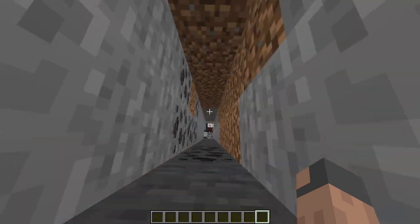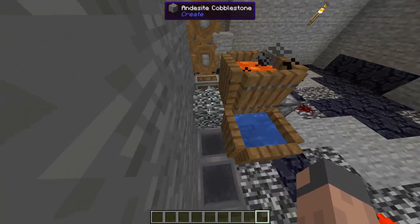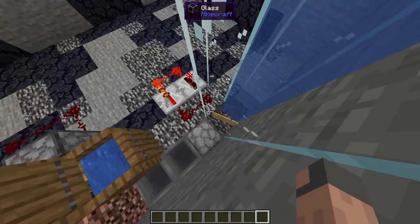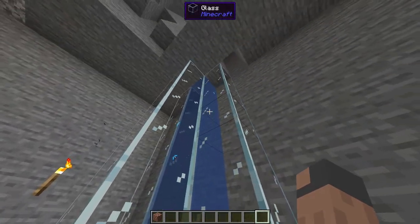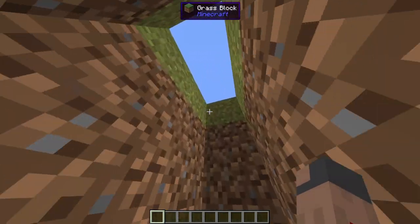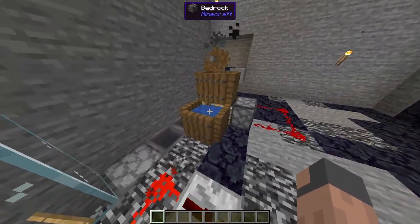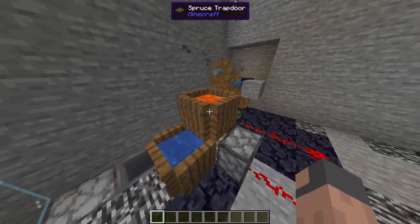Now the last farm is down here, and this is the andesite farm. We have a piston that moves all the andesite and other blocks over to this space, where a mechanical drill mines the block, and then it gets transported over to the dispenser, where it gets pushed to a water elevator, and then gets collected by an andesite funnel and put into a chest, as you can see right here.